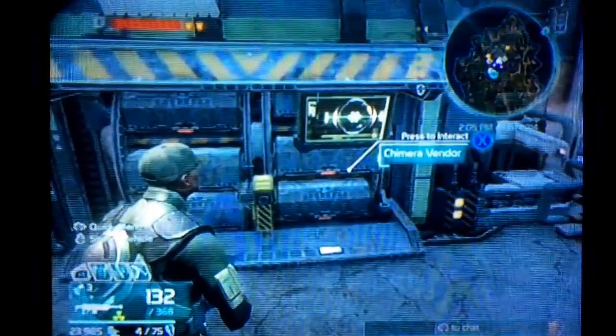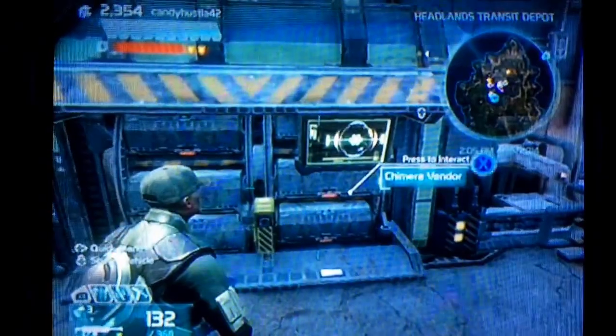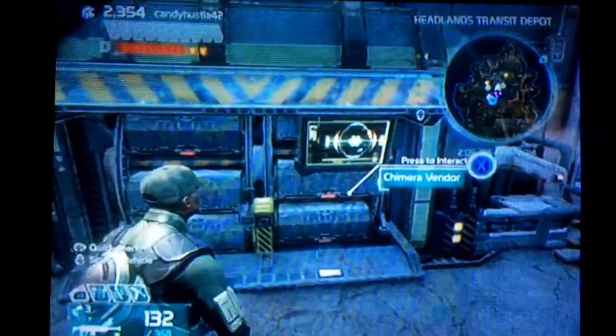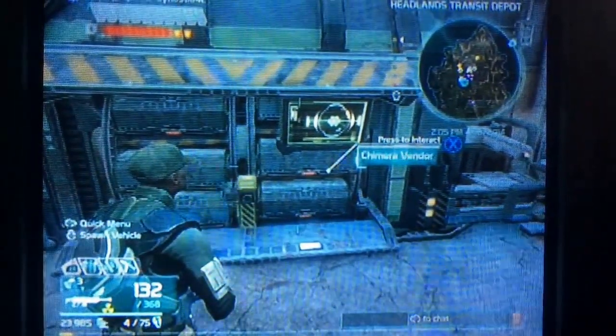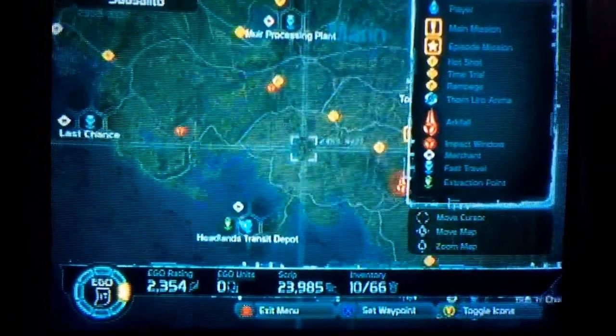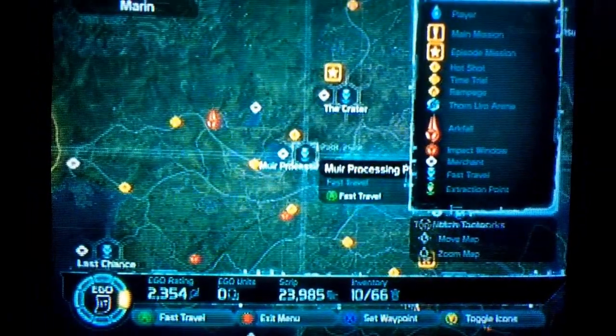It is here in Hitland's Transit Depot. You can find this location basically right here on the map — it's right below the Muir Processing Plant.